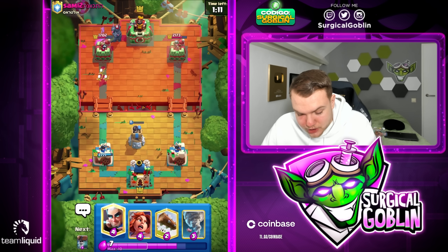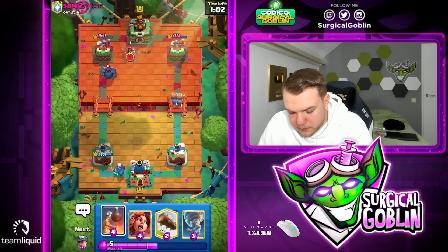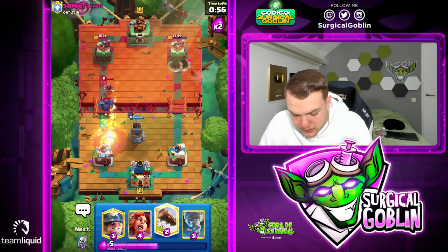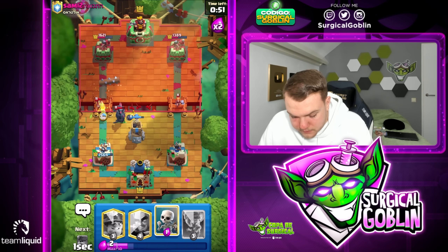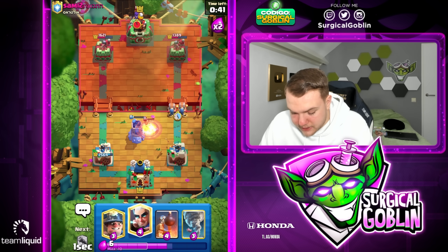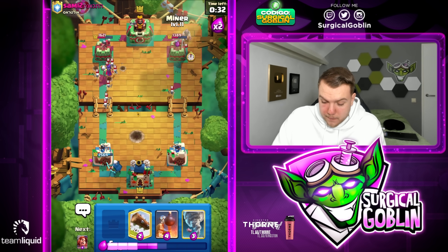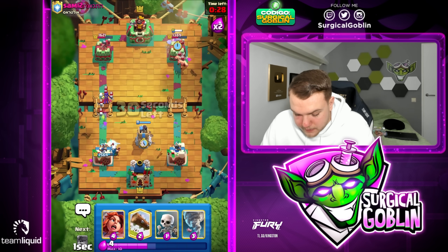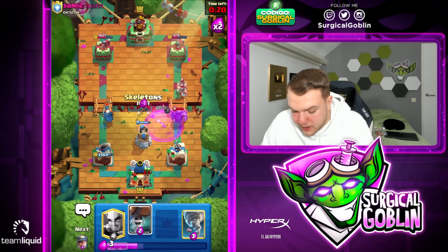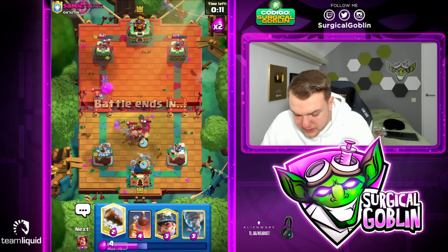A big Pekka push could be really dangerous. Let's go with magic archer, wall breakers on the right side to pressure — doesn't make sense to send wall breakers into the Pekka. He ignores both of them, that's really good for us. He has fireball as well — let's go with log, valkyrie to tank, then skeletons to distract the valkyrie and pekka. Really good defense. Bomb tower in most situations is a solid choice — it just stands there and defends for a while.